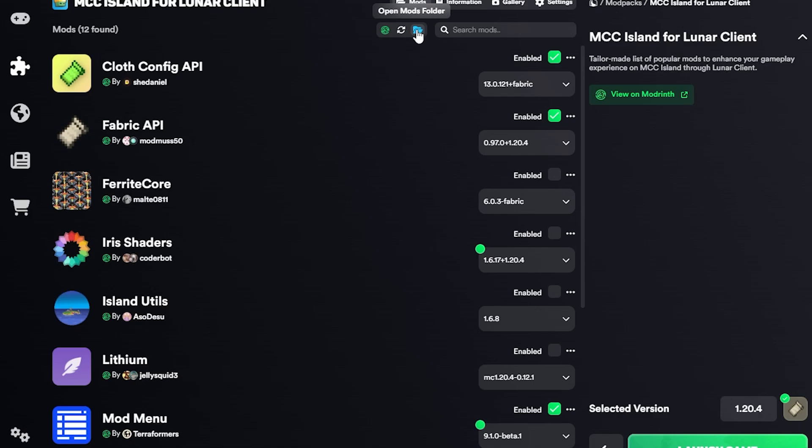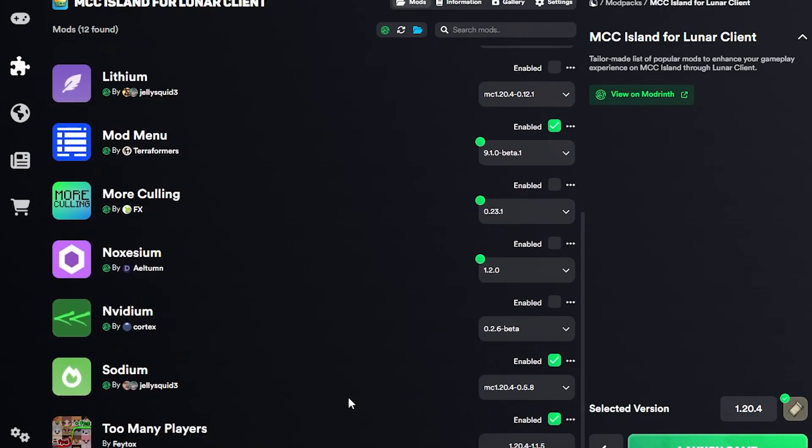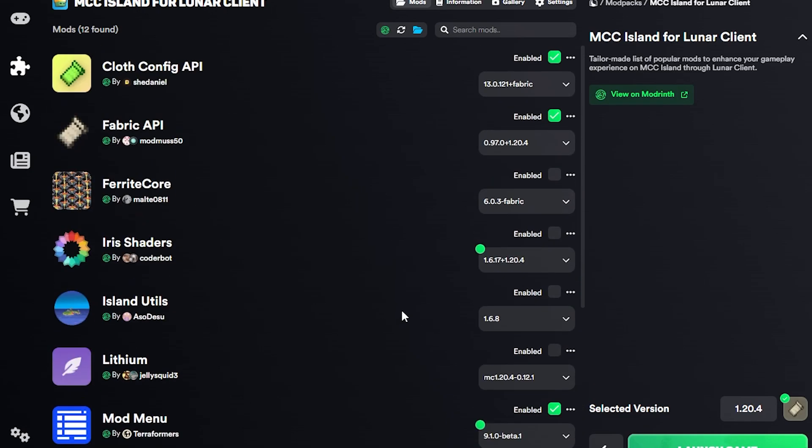So I use MCC Island. You want to click on it and right here it says 'Open Mods Folder.' This opens your mods folder — just import whatever mod you want. Make sure it's for 1.20.4 since that's the version. As you can see right here, I have the mod.